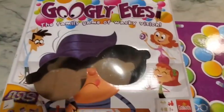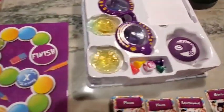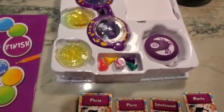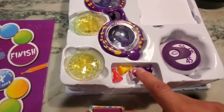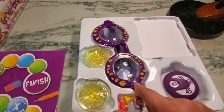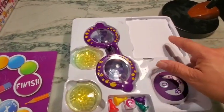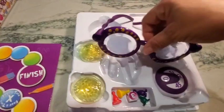Just want to show you what's in the box. You do have your game board, as well as all the things necessary to play: your cards, your pegs for going around the board, your dice, and then of course your glasses, the pencil, and the notepad.